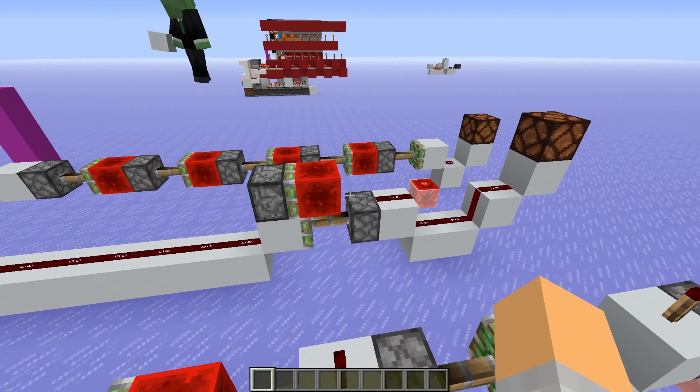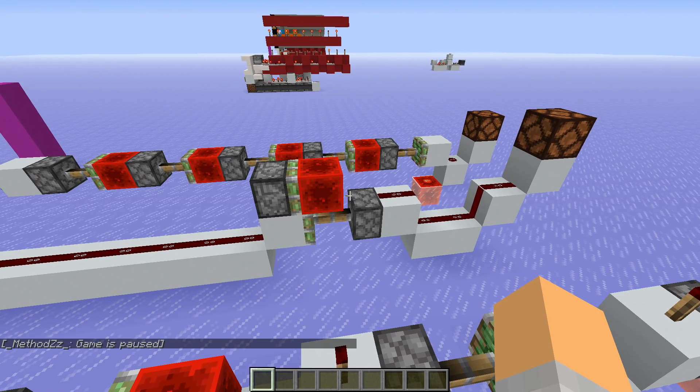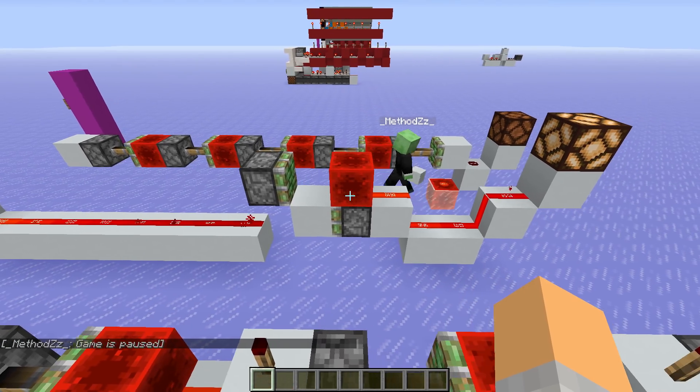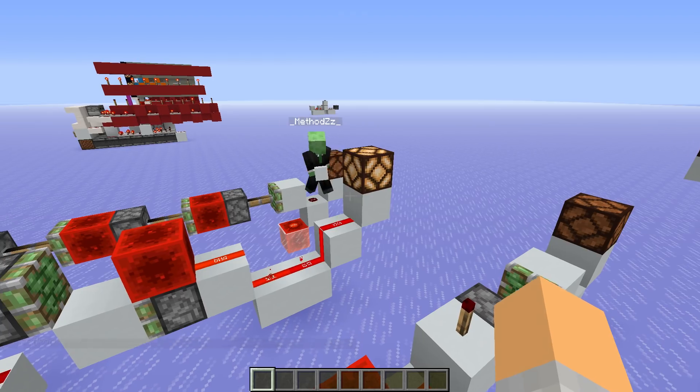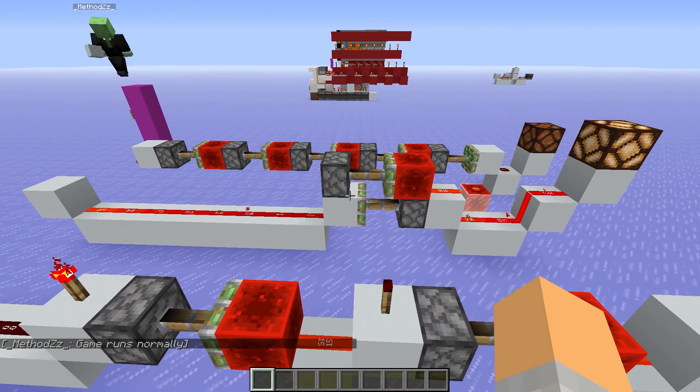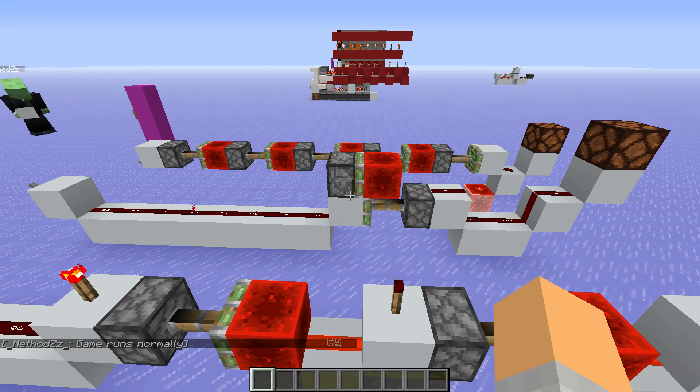If I just freeze the game now and flick this lever, you can actually prove that this redstone block here instantly arrives and therefore instantly turns on our lamp. And also, of course, it works on both edges - rising and falling edge, both instant.